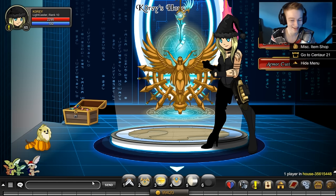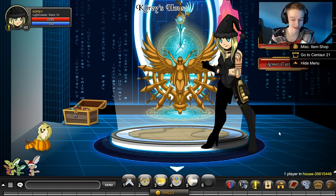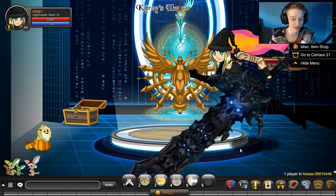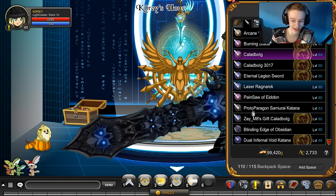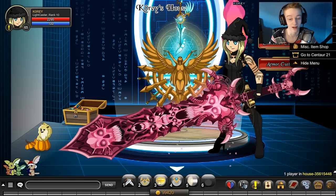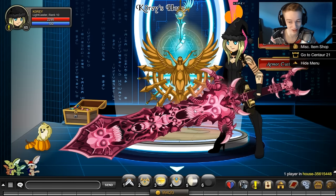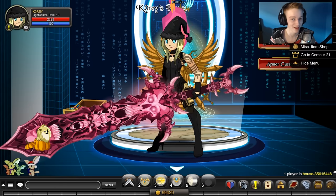Drumroll please — here is the 1 in 11 in the game weapon that is very rare and brand new. And there it is. The Kalladbog. I'm kidding! The Zay Maid's Gift Kalladbog. A very, very pink, very lovely weapon — you can tell by the heart animation how lovely it is.